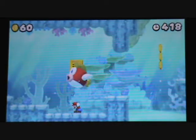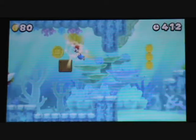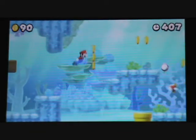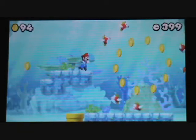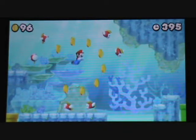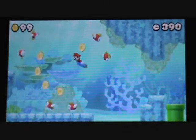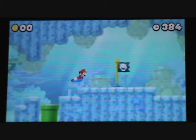Big Cheep Cheep. Massive coins. On the top screen it shows you the coins for the 1-Up, but on the bottom screen it tells you how many coins you've collected in this area — not counting the ones that you carried over, which makes sense. And it goes over 100.